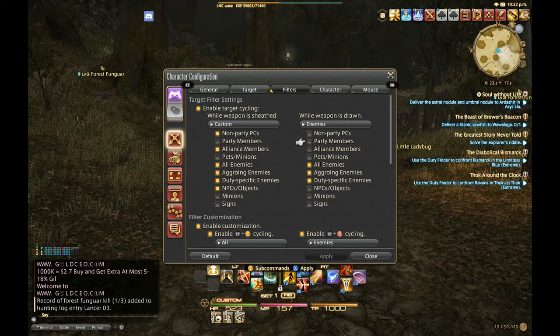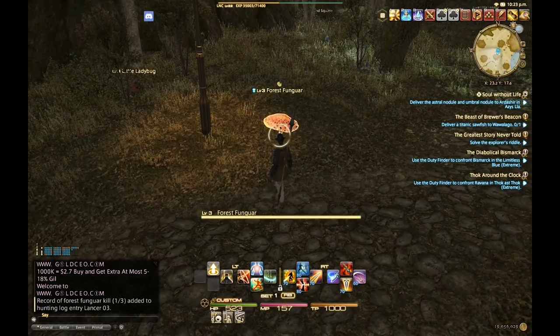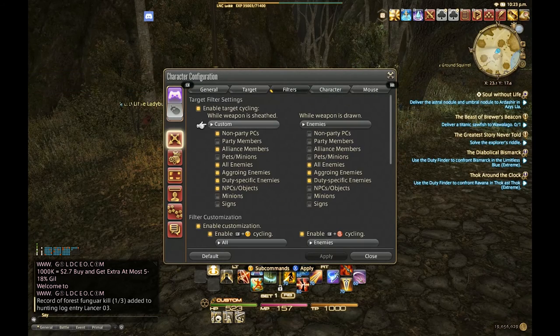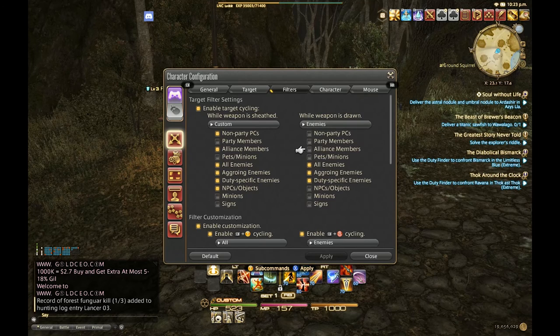Under 'weapon is sheathed' you can target non-party player characters, alliance members, all enemies, aggroing enemies, duty-specific enemies, NPCs and objects. I turn off minions and signs because I don't need to target them, and I turn off pets, minions, and party members specifically — so pressing left and right will never target me or anyone in my party. When my weapon is drawn, I filter that down substantially to only enemies: all enemies, aggroing enemies, and duty-specific enemies. You can use the pre-built filter options and then custom-tailor them to your liking.